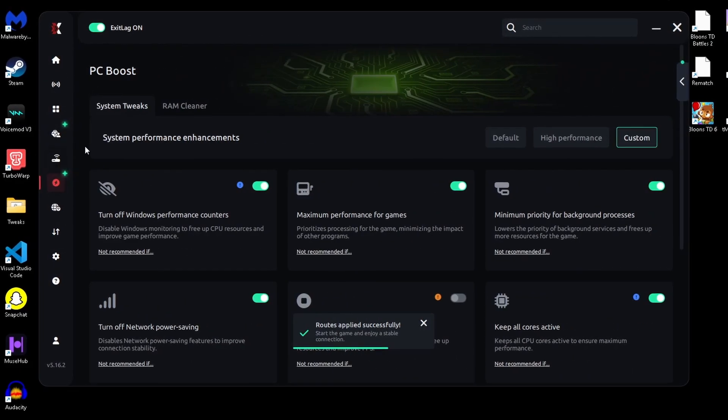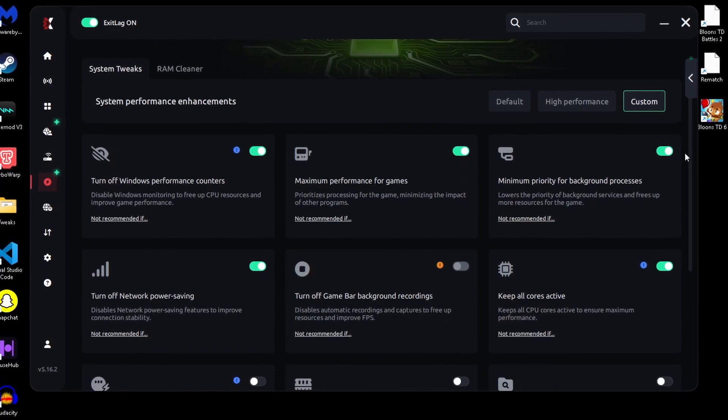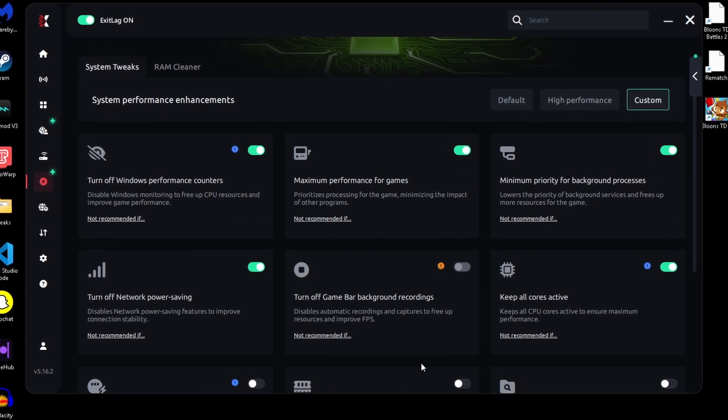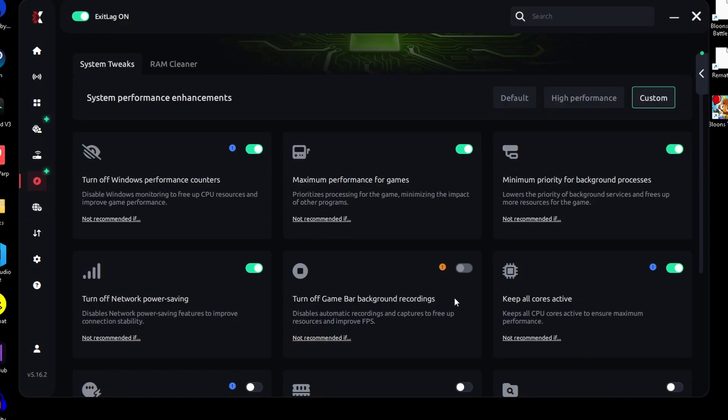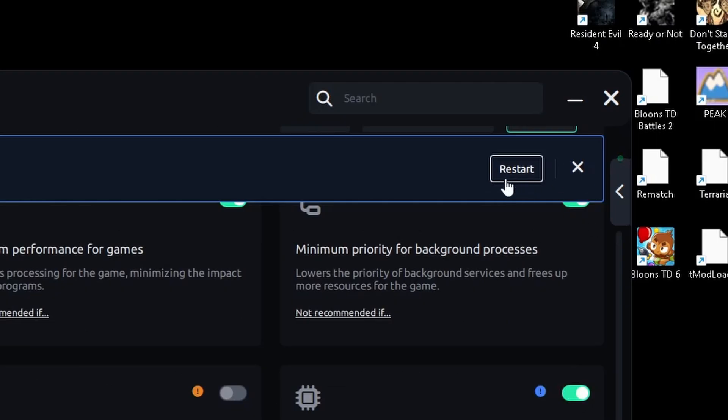Next, head into PC boost. Disable Windows performance counters. Turn on maximum priority for games, and turn on minimum priority for background processes. Then enable 'turn off network power saving' and 'keep all cores active.' It may ask to restart your PC, but we'll do that at the end.